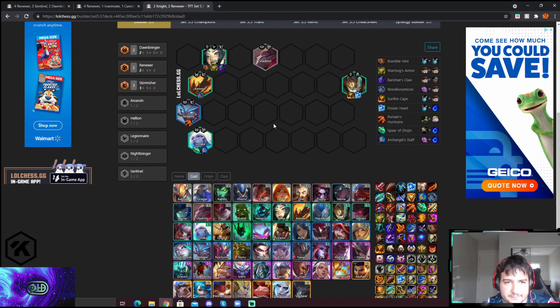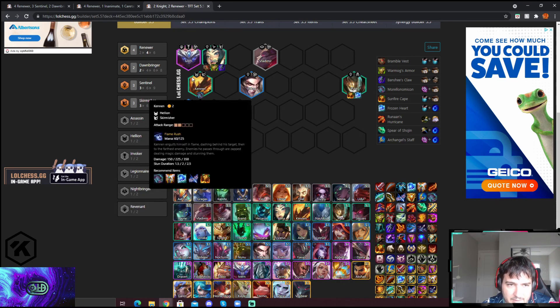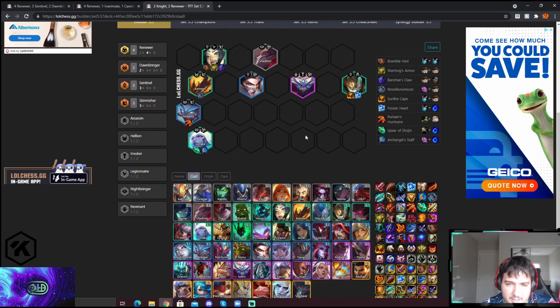Once you three-star everything on that board, go to level 7 with Rakan and hopefully hit Ivern. At that point, say goodbye to the Sentinel slot and have the foreign Renewer instead — that's more important for your Soraka. Three-star Nidalee and Rakan, go to level 8, and play this board plus one legendary. That's basically the comp — let me know if you have any questions and I'll see you next time.